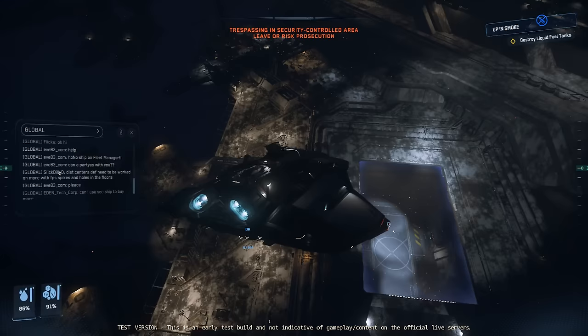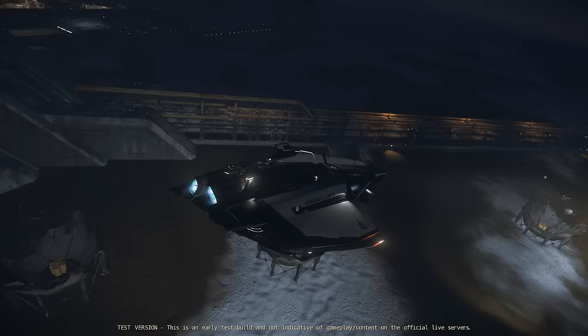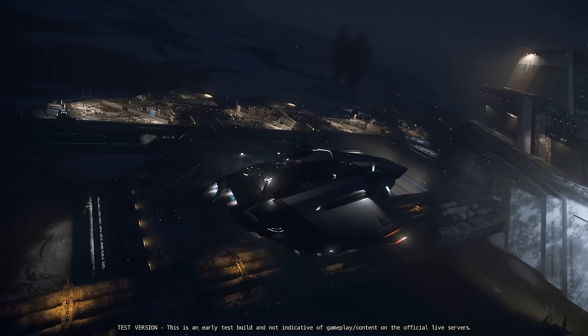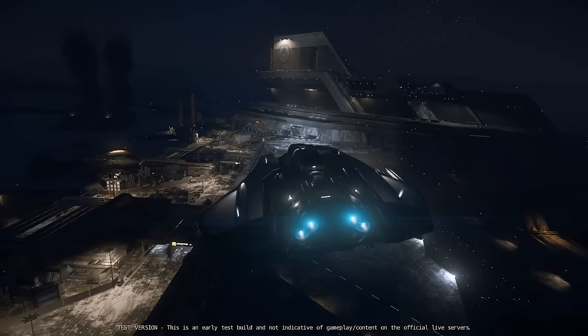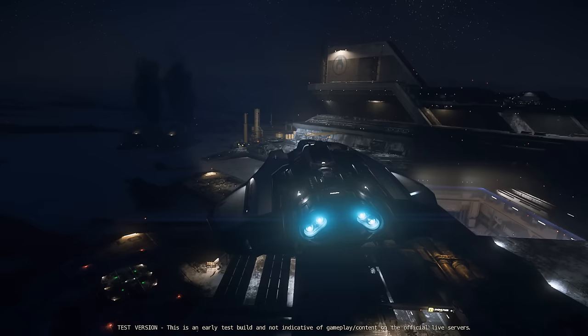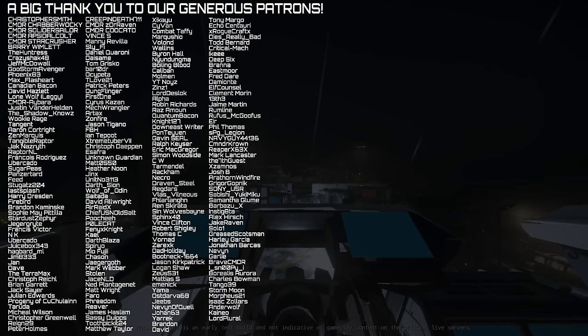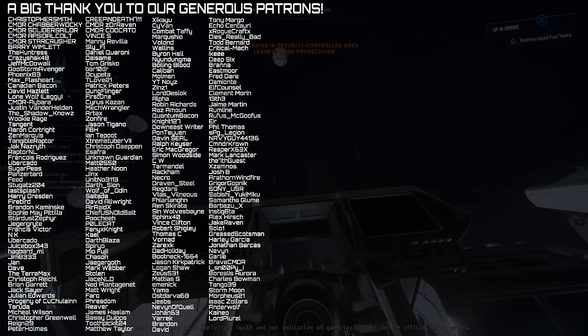Despite the bug, the combat at the distribution center was fun, and when the AI becomes more reactive, these could be really awesome environments for missions. There's also the opportunity for player encounters out here — very exciting possibilities for the patch to come. There are more missions set in distribution centers, and over the course of the PTU we'll head in to try some more. Thanks to everyone for watching, and to all our very generous patrons who keep this channel going. We'll be back with more from Star Citizen very soon.